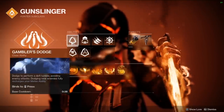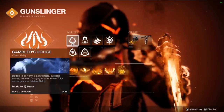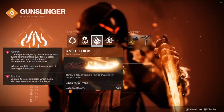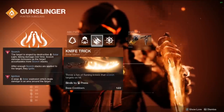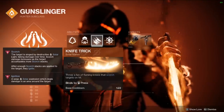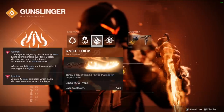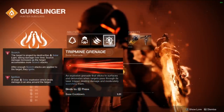Blade Barrage is the best super to be using on the hunter, so make sure to take advantage of that. You want to be using Gambler's Dodge — it recharges your melee ability when you dodge near an enemy, so we always have our melee in our pocket for survivability. We also want to be using Knife Trick: throw a fan of flaming knives that scorch targets on hit. We use this because it applies a lot of scorch stacks with the Ashes fragment equipped, feeds into our grenade energy the quickest, and is one of the easiest knives to land on target.